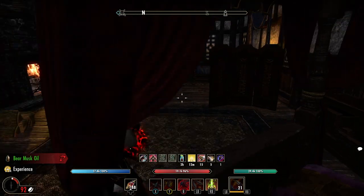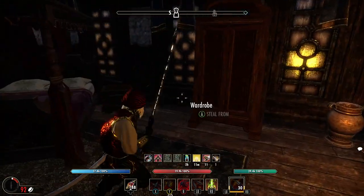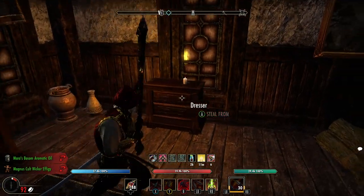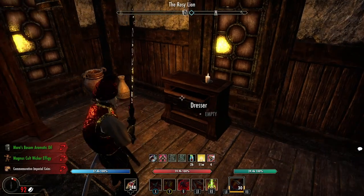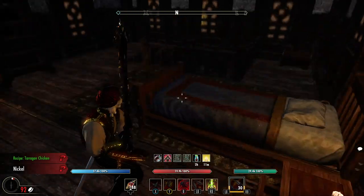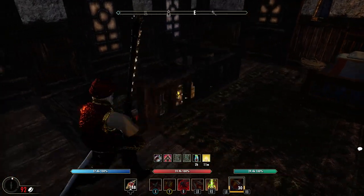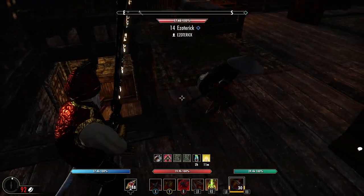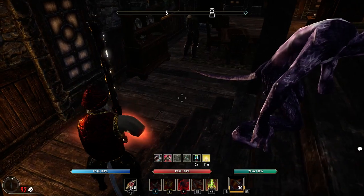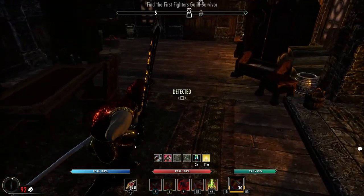Nobody saw me kill them so that'll be no bounty. Let's get everything since we're up here. Since it's a noble's room it's going to have more high value items, and that guy will be downstairs. I've already read the books here. Oh sorry dude — that's the situation, a lot of times you run into these people. I'm going to go get this.